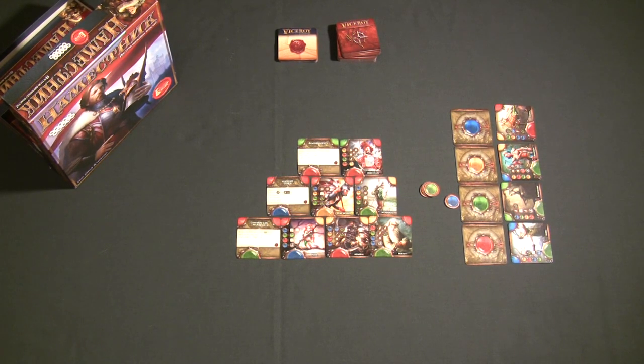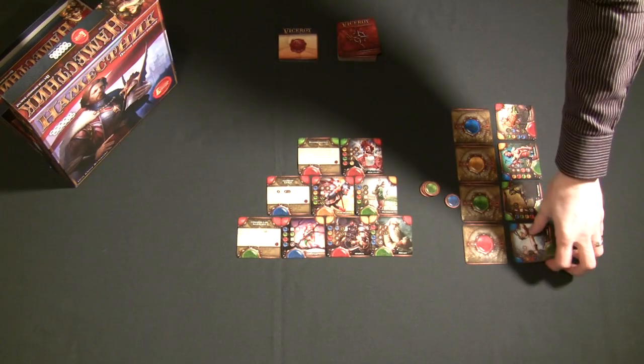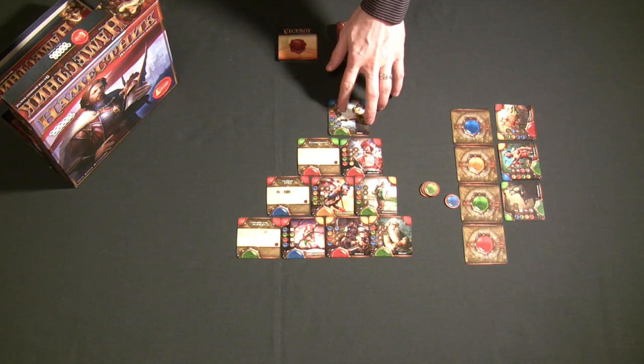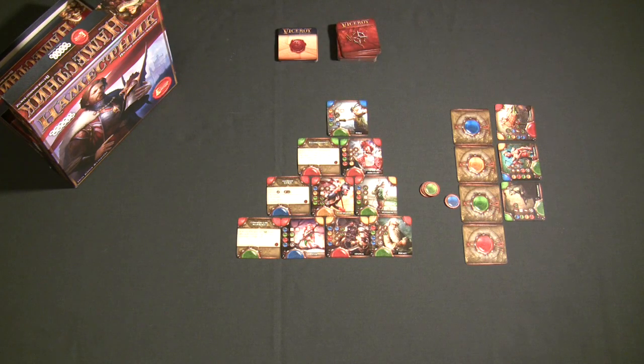The real challenge in Viceroy comes from the fact that you have to agonize over exactly where you're going to play these characters in your pyramid, because they give you different benefits depending on exactly where they're played — and once they're played, they can't be moved unless a law card allows you to break that rule. For example, playing a card at a higher level may give you the ability to draw extra cards, or playing it on the bottom can give you free resources for the rest of the game.